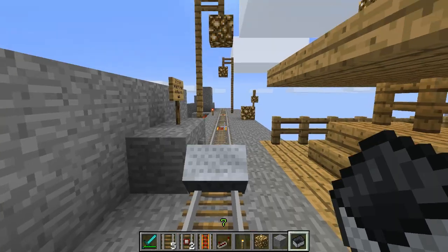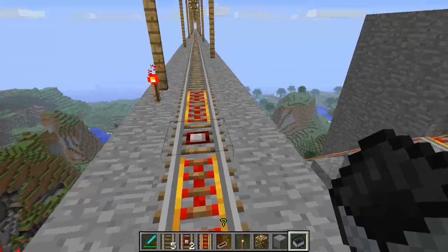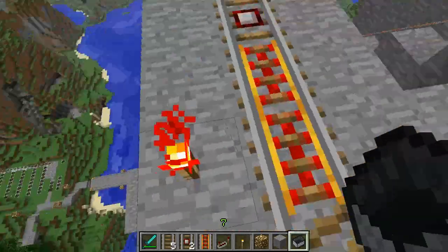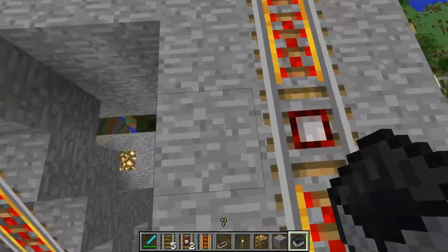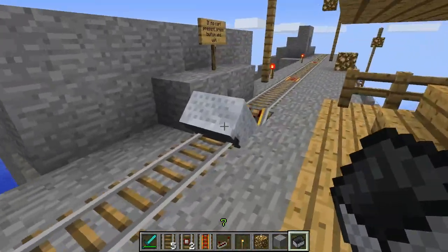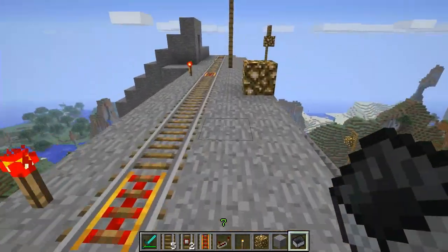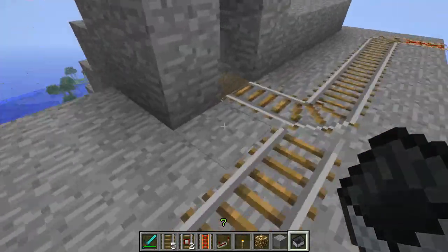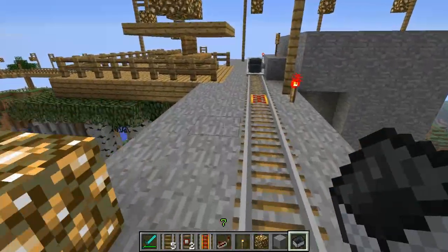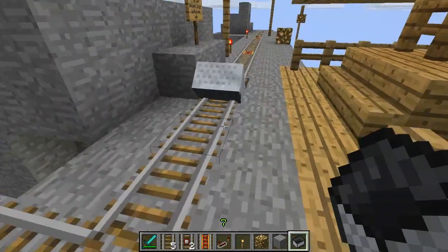And then allow the incoming cart to come in, and then allow this cart to take off. The neat thing about that, of course, is that as you come in — and these powered rails are here just to make sure that I can test this properly; normally there aren't powered rails here because you'd be going far too fast to stop in this station — as you come in here, this cart-sensing track turns this station on and causes, if there's a minecart here, that minecart to fly off and come down here and go into the chamber.